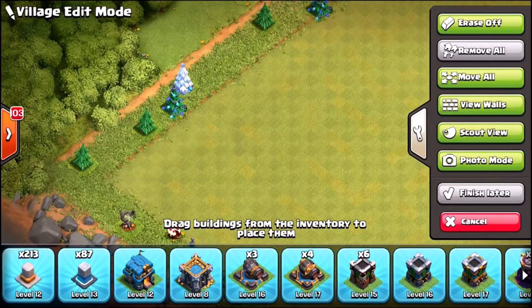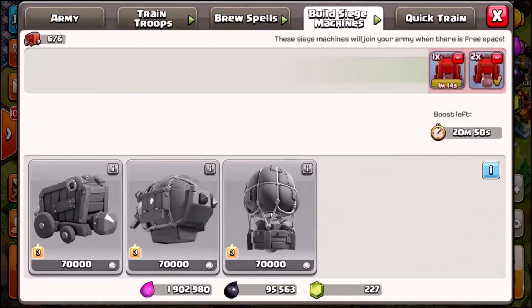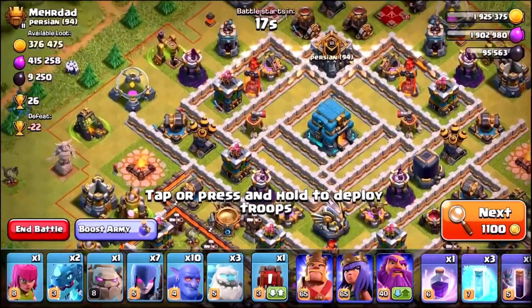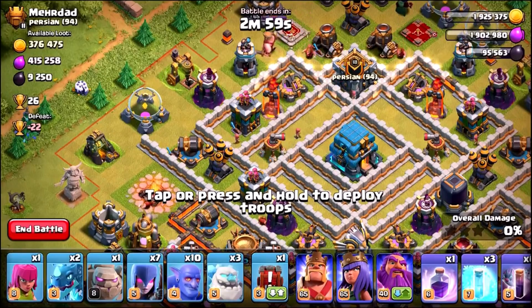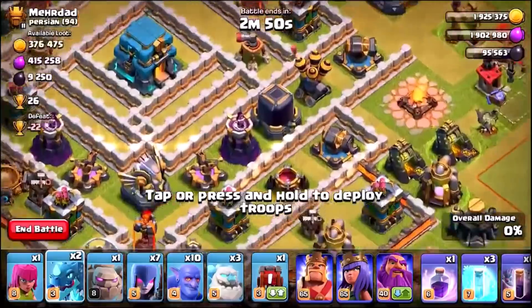We've almost got enough gold and elixir to do another wall upgrade. Let's find a live attack, crush a base, and do another two wall upgrades before we end the episode using my new farming attack strategy. We'll use this over the next couple of days until the Black Friday discount ends. We've landed on a Town Hall 12 with just under 9,500 dark elixir. Although we've got maxed heroes, we still have six or seven lab upgrades requiring dark elixir, so we really need it desperately.